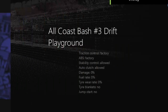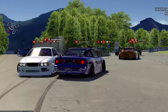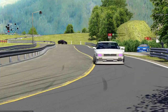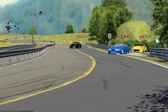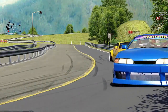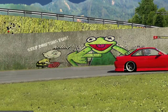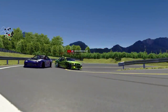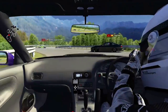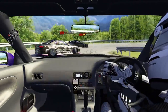What is going on, everybody? Welcome back today, guys, to the channel Assetto Corsa. We're back today with the Allcoast Bash number three drift playground server, and we're rocking the Tandem Buddies 180SX. I really just wanted to drift today. I didn't care where it was, and the drift playground seems to be the most packed server at the moment. I really wanted to hop back on the sim and just do some laps, go sideways, slam some doors, and hopefully that all goes well today.